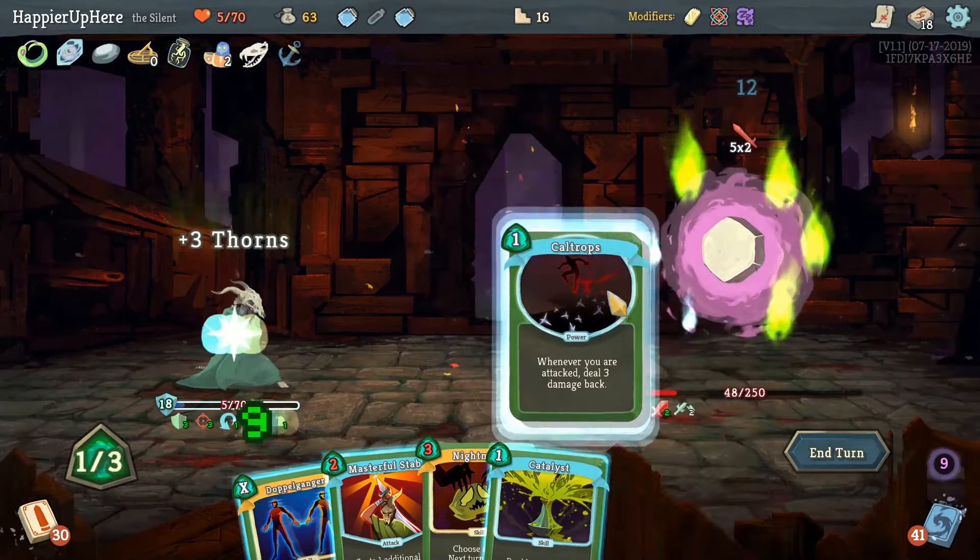Let's do Dagger Throw, then Concentrate — Backflip first, then Concentrate these cards out, Slice, Expertise. We could do a big Malaise — actually we can just kill with the Poison Potion. None of these card rewards since we have most of them already and we don't want duplicates.